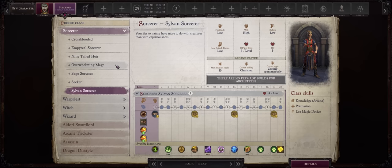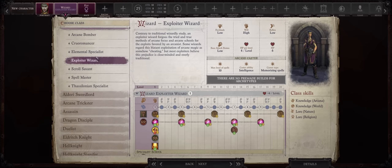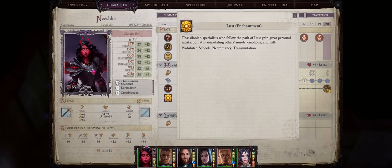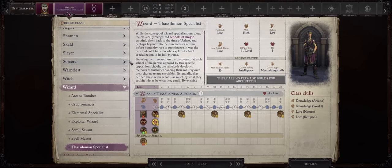In the spirit of trying out different things, for this build I'll be going with something I've never covered before: Wizard and Thessalonian Specialist. First, as an intelligence prepared caster you actually have way more synergy with the demon mythic path, as I'll explain better during mythic progression. Of course you can also go Exploiter Wizard if you prefer, but I've already covered it before many times.